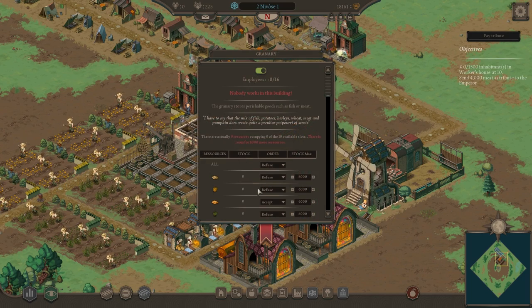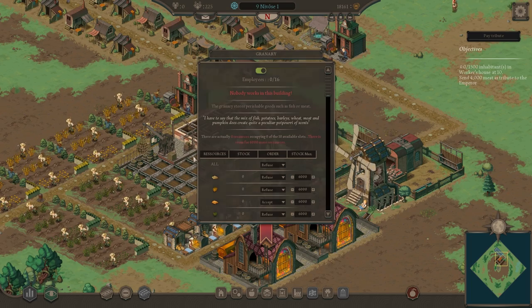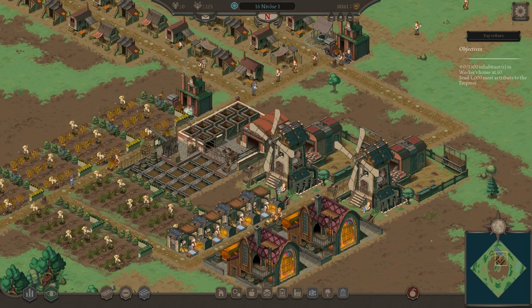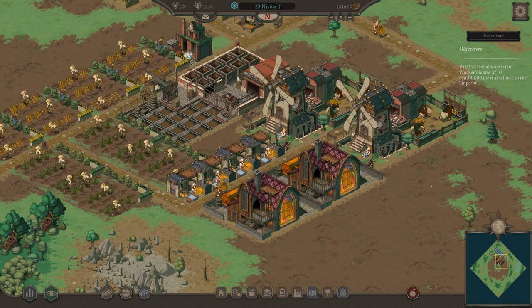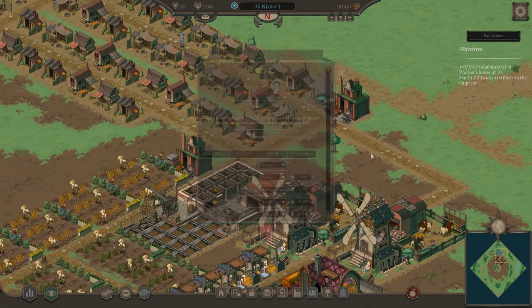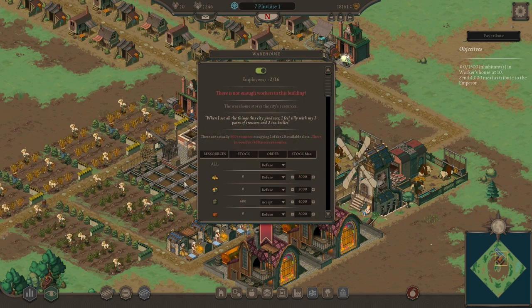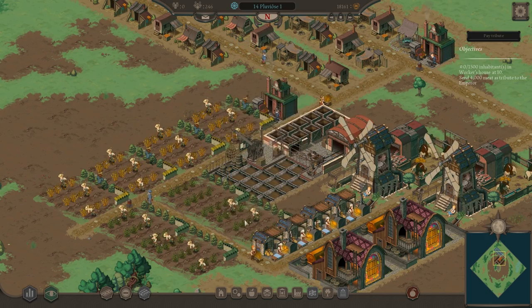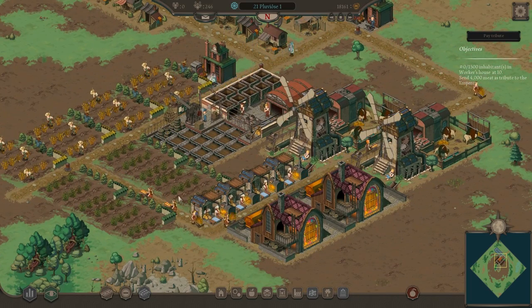Are we not accepting bread? There's not enough employees in the granary — 44 workers needed. That is an issue. I don't have access to advisors yet. To free up workers, I'll turn off my barley farms. There we go — now we've got some bread coming in. As usual in these games, I always expand too quickly, but turning off the barley farms means bread's coming in.